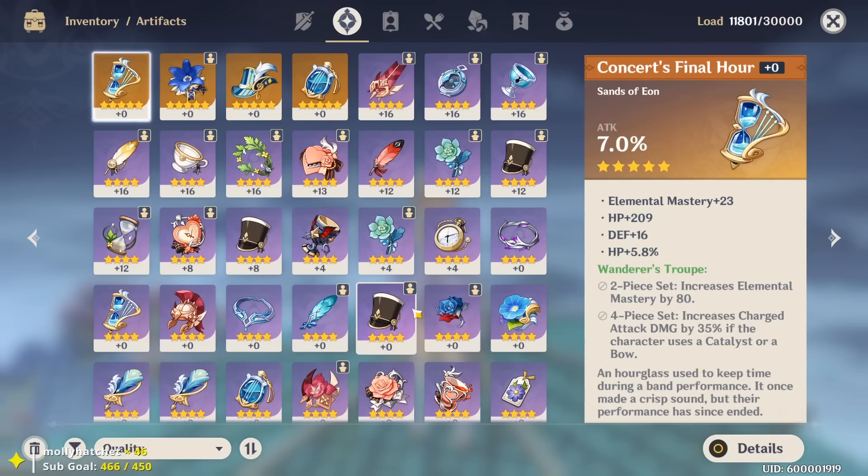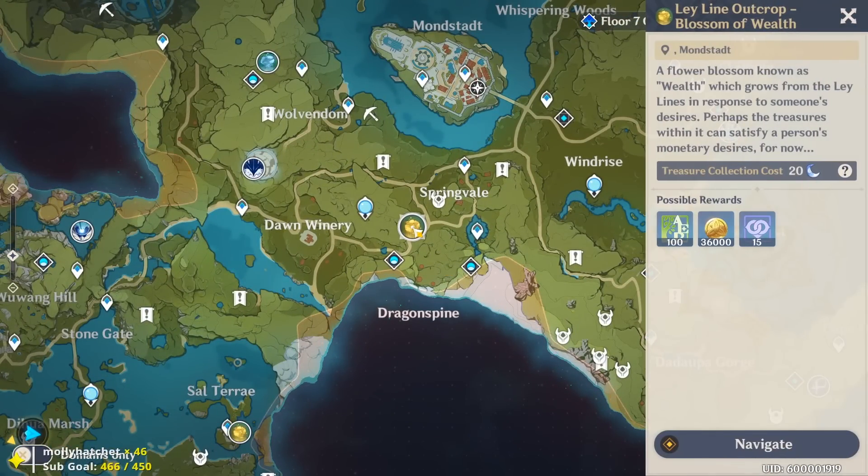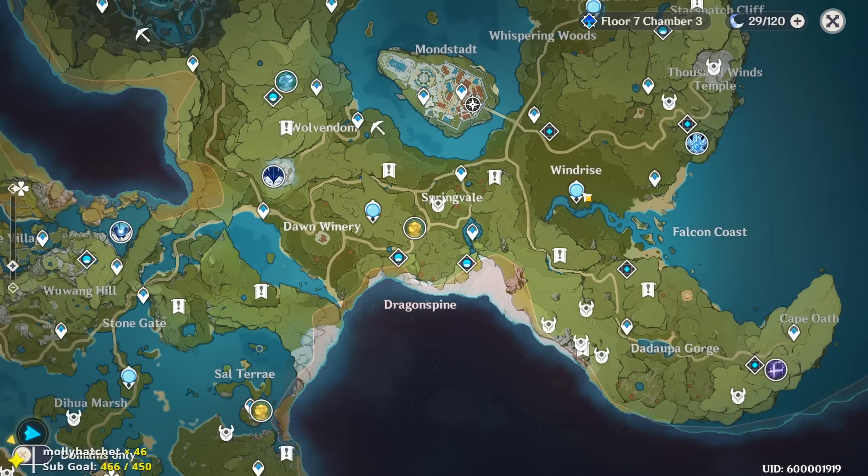First, as a disclaimer: when you're out of all other resources, the big main spot to get consistent gold is the Ley Line Blossom of Wealth. However, I have not used this Blossom of Wealth once during my playthrough. It's better to use it later on, because there are other sources to get gold and you can save 20 resin. Early on it gives 36k gold, but at world level 4 you'll get around 48,000 gold — it's worth a lot more later on.